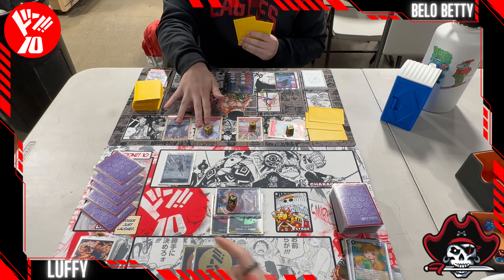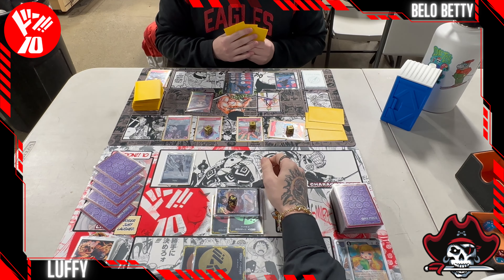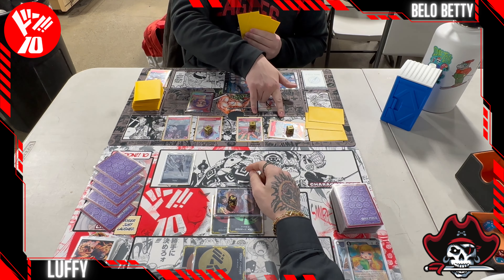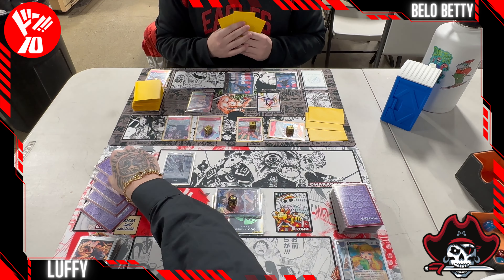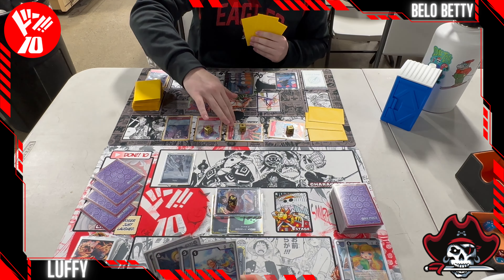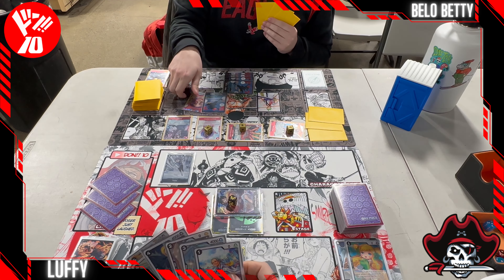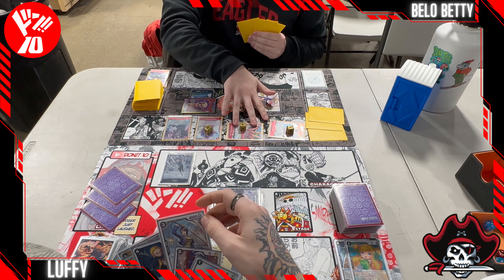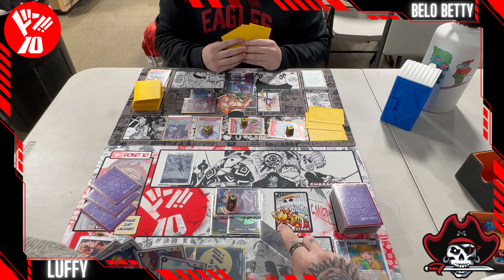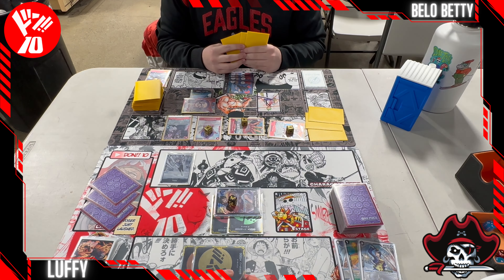We've got to do a lot of calculations here - how many swings we can take, how many we have to counter out of, because we do have Lucci in hand. We decide to take the first one, then the second one too, because we realize there's still a 6k swing coming in. We can pitch Toshigi to bring it back later with Rebecca, or just throw it back in the deck with Rob Lucci, depending on what we top deck.